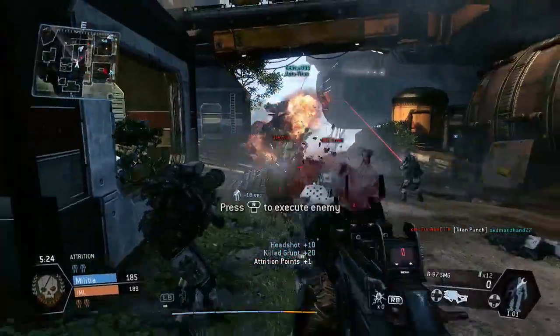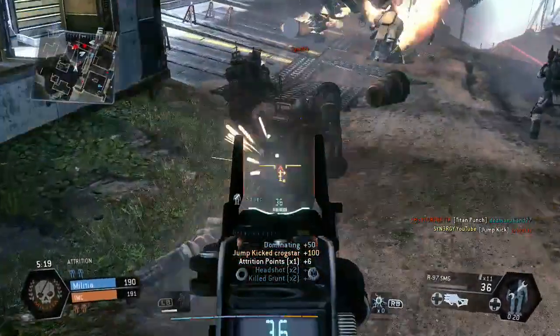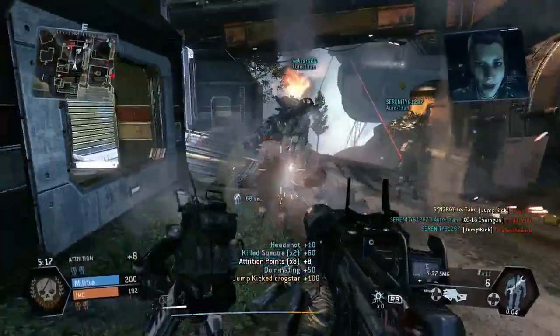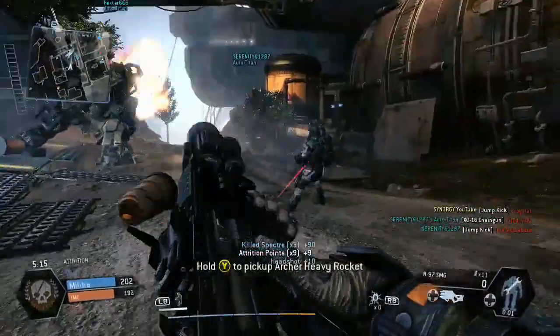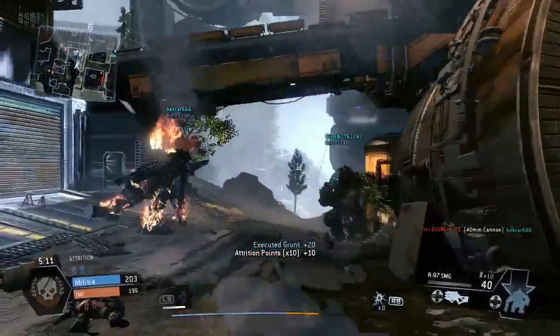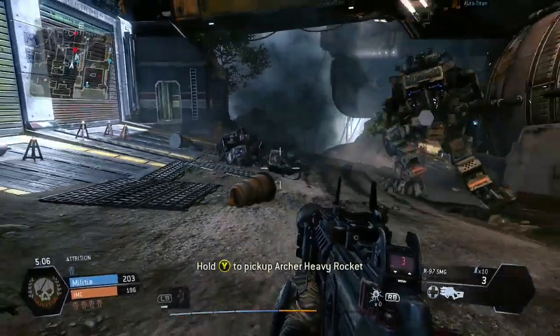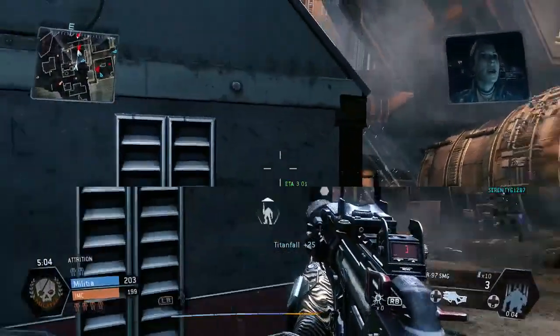We get a human jump kick in the mix of that pack as well. What you'll find is that where grunts and spectres spawn — where they land — that's also where humans are going to be spawning once they've died. So you can use that as a knowledge advantage.